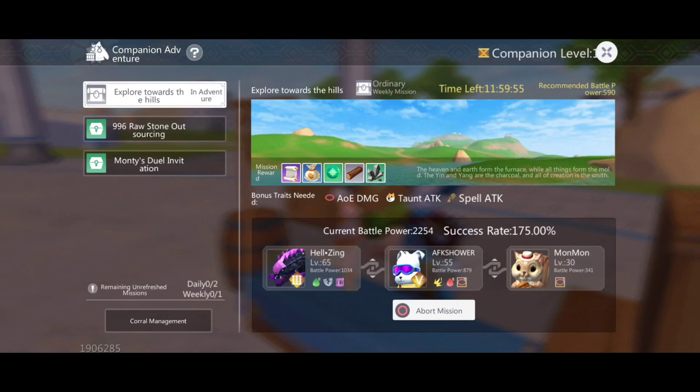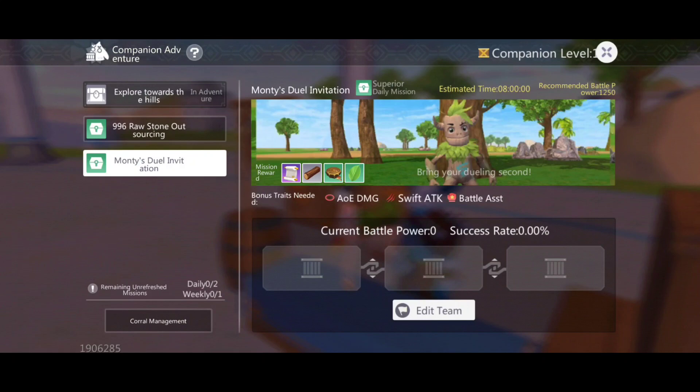It's done — I've already dispatched my pets and it will be finished after 12 hours. I can just come back, collect my pets, and collect my rewards. By the way, the scrolls you can see in the mission rewards are also the scrolls you need to upgrade your missions.